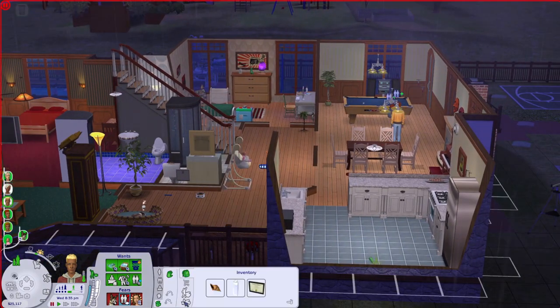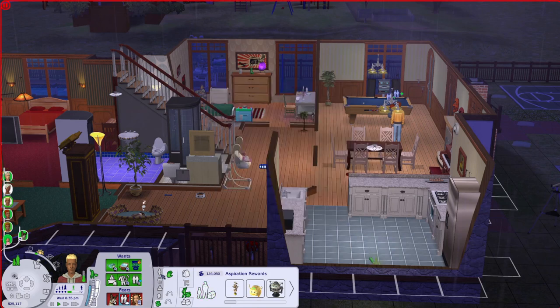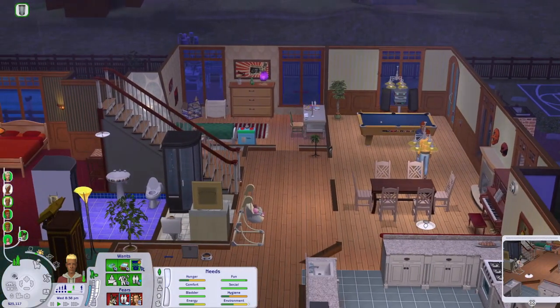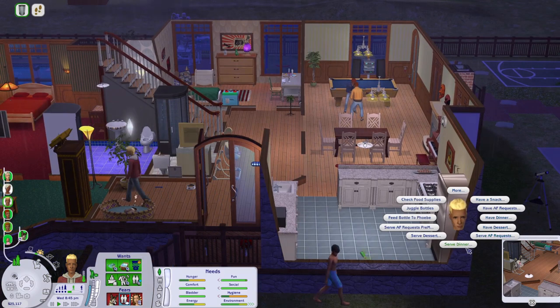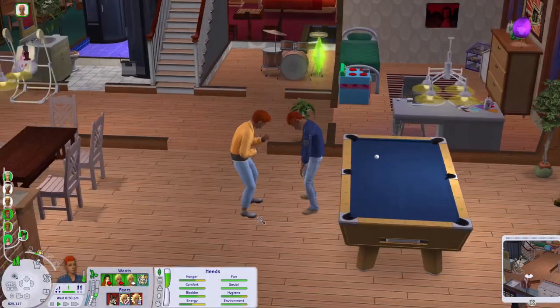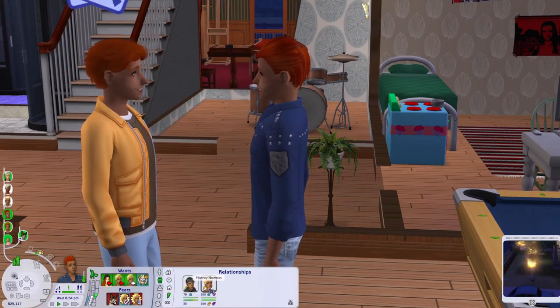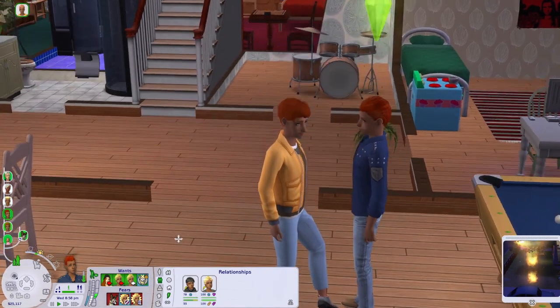Bryce is a pleasure sim with secondary fortune. At the moment he's got a chill job making loads of money, so there's not really much reason for him to change careers — but I've locked in the criminal career for fun in the future. His younger brother Brodie will be moving to college tonight. He already has a boyfriend, Harvey Newsome, and is also attracted to Jensen who's here at the moment, keeping his options open. He's also a pleasure sim — it seems to run in the family — and his lifetime want is also to become a nightclub host.